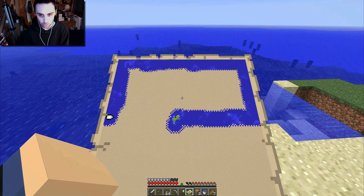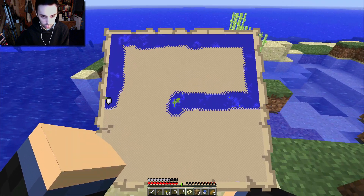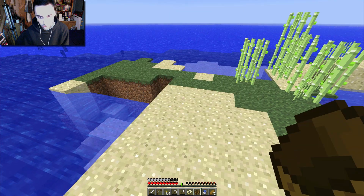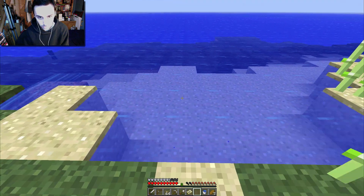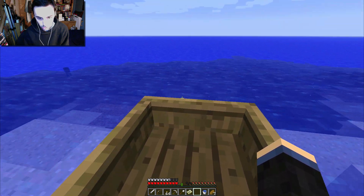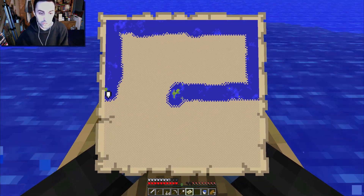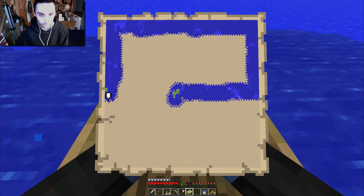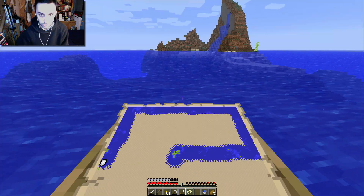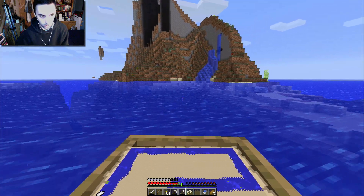Shall I sail back to the main island or keep on going around? Let's keep on going around. Get another boat out. Let's keep on going — at least that's a bit of green that actually shows up on the map, so we could definitely put an outpost there at some point. Oh no, this is interesting — this is more interesting, isn't it? So is this an island? It's very dramatic looking.